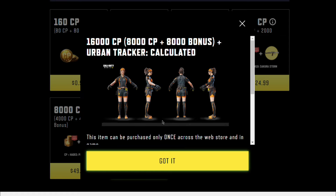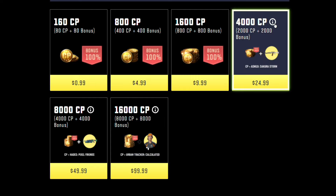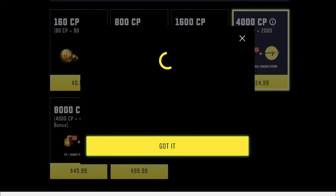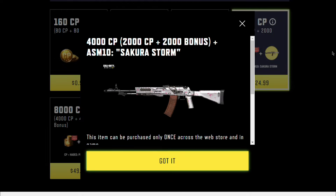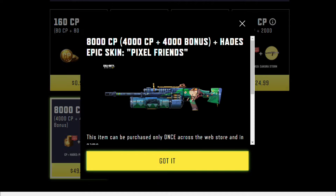You'll need to spend to get her new skin. With your 16,000 CP, you can get her by topping up. After purchasing the COD Points, Urban Tracker will be sent to your mailbox for you to claim. She's not the only one you can get — with another amount of CP, you can also acquire the Epic ASM 10 Sakura Storm and Hades Pixel friends. These are additional rewards for topping up, but they're not free.